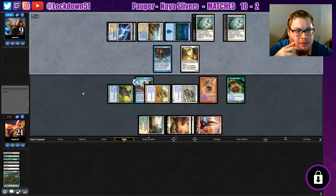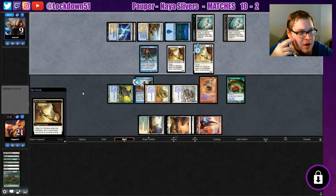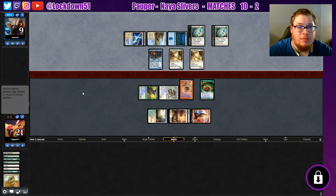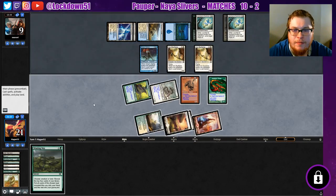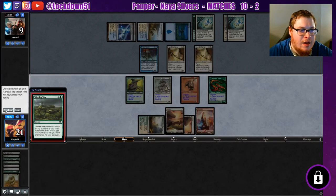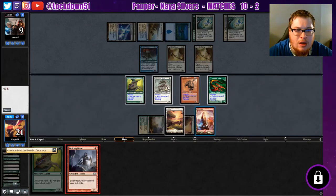Another Sky Fisher — yep, yep. So what do I need from here? I need a Lead the Stampede and a really good hit that lets me swing in for a turn. I need like five lords off it. I'll take the Winding Way, see what we can find. Okay, we get a Striking Sliver.